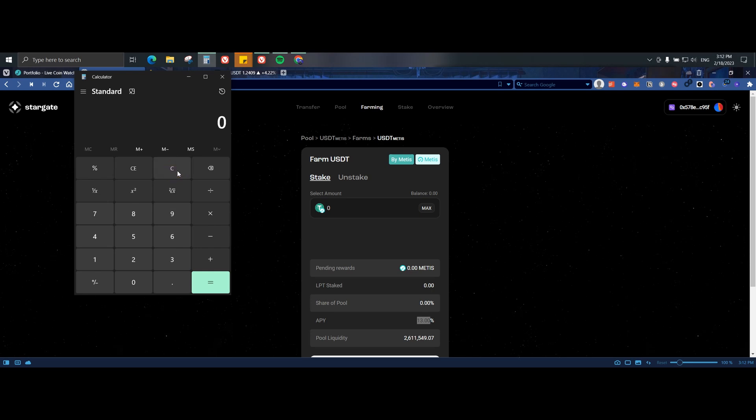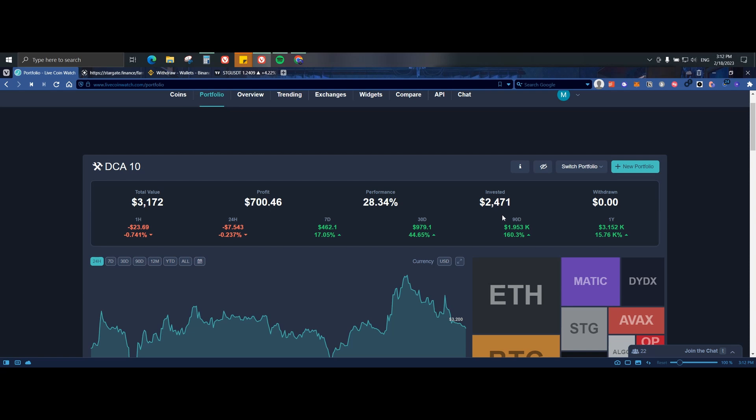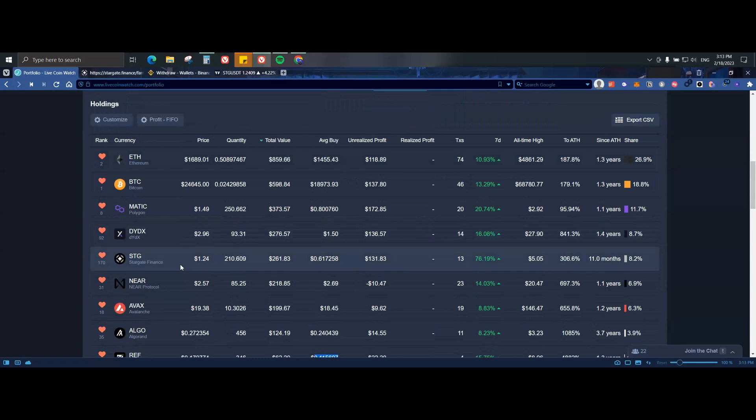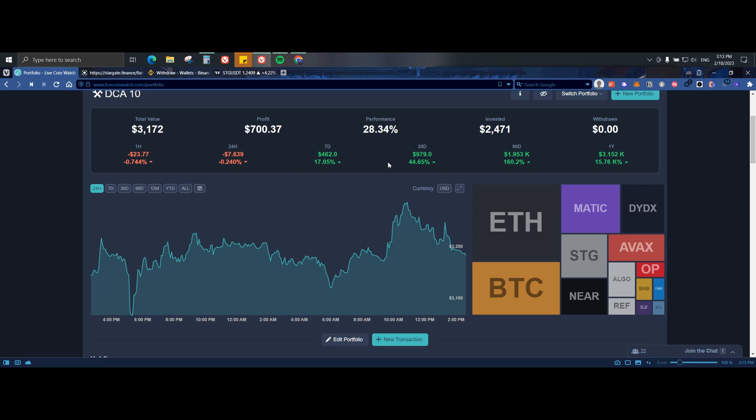If you are only staking $100 I don't really see the point, but if you're interested in making your 13% throughout the year that's up to you. As usual, if you are staking on Stargate Finance, please do not take all your life savings and stake there. Looking at my portfolio, I'm around $2,050 more or less so I should be over $3.2k in total value. I only invested $145 in Stargate Finance and I am in profit $121.